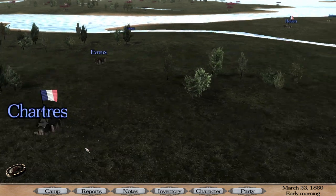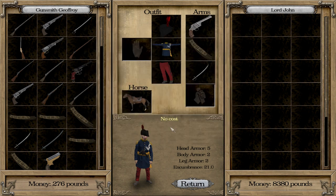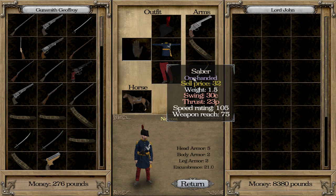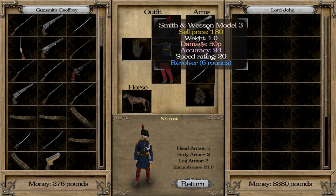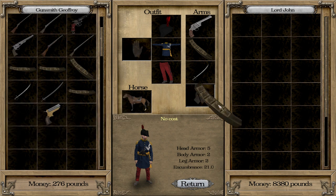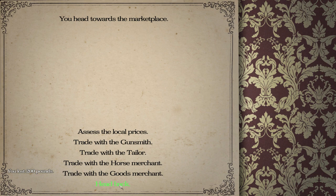Oh, I was in Paris of course. Let's go to the marketplace, the gun shop. I have 8,000 pounds. I wonder — it would look kind of fashionable to have some kind of oriental sword, like a Turkish saber, rather than the regular saber. And I also wonder about the revolver. The Smith & Wesson Model 3 is pretty good though — 50 damage, 94 accuracy, and a high speed rating. Maybe what I would buy is just extra pistol ammo, maybe a double-barreled shotgun — a general riding around with a double-barreled, shooting down everyone.